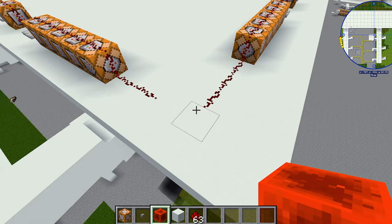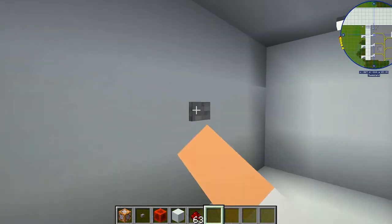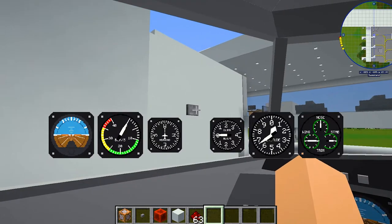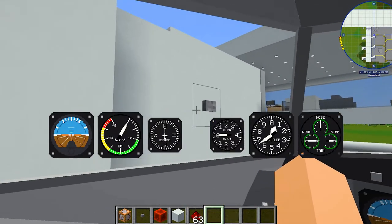So if we now go to our terminal to try it out, this is how it looks. This enables us to walk onto the aircraft, take our seat, and as the pilot, we can close and open the jet bridge as you can see. So when we pull up to parking, we can gain access to the terminal directly from the aircraft. And how cool is this?